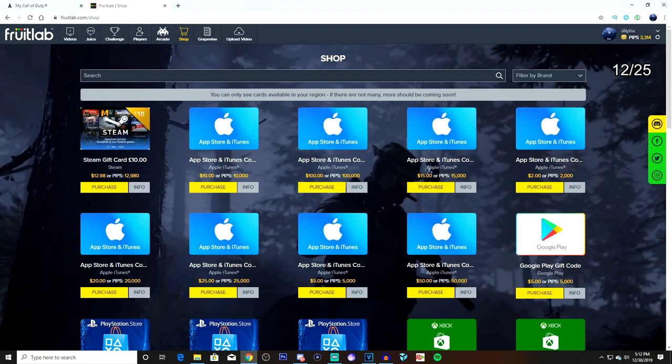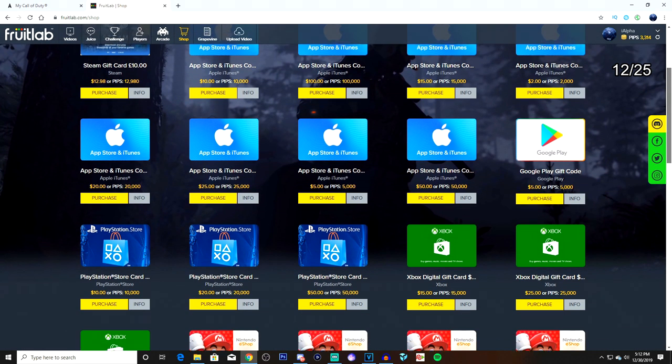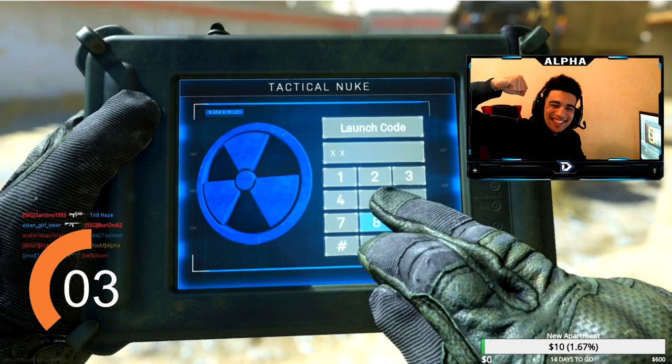You guys want free card points? Go down into the description below and sign up for Fruit Labs. The only thing you have to do is watch clips and upload clips — it's simple as that. I hope you guys enjoy the video, take it easy, I'm out, peace. Drop a like within the next five seconds for some nuke luck — you better hurry because time's running out.